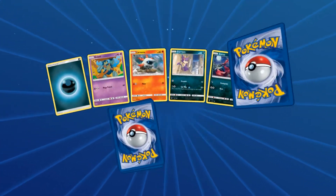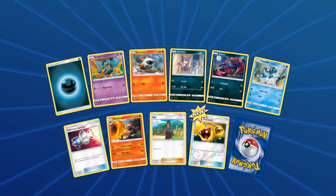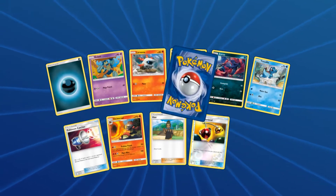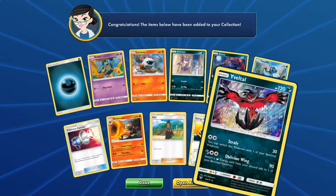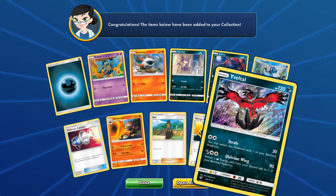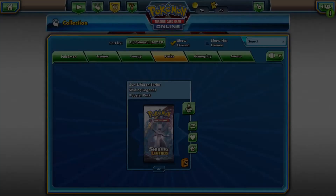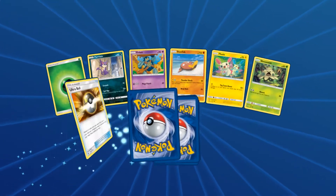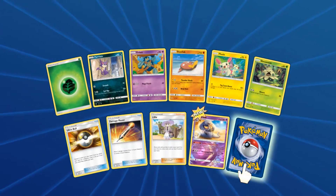Let's continue on down the line. Let's see when our first Ultra Rare or better pull is going to be. We have Evil Tall Holo, which is such a pretty holo. I have not seen the Shining Legends cards in quite a while — this is actually the first Pokemon product opening I've done in a good while, so I'm very excited.